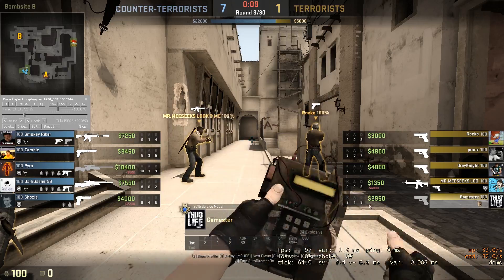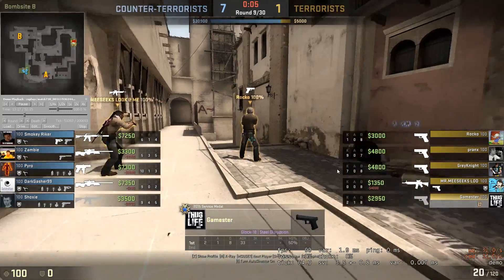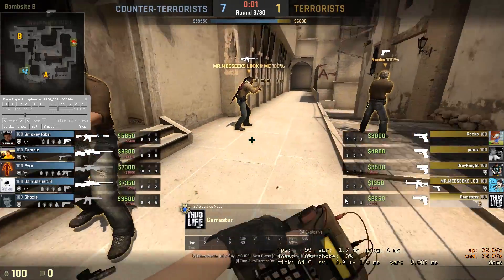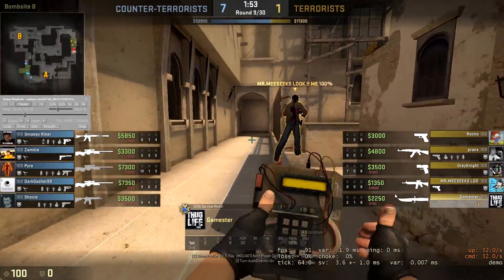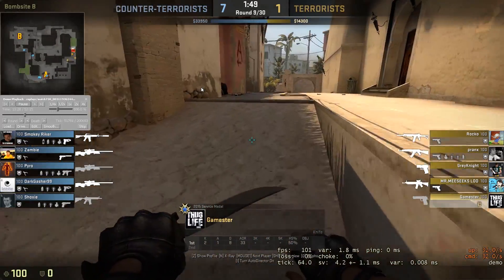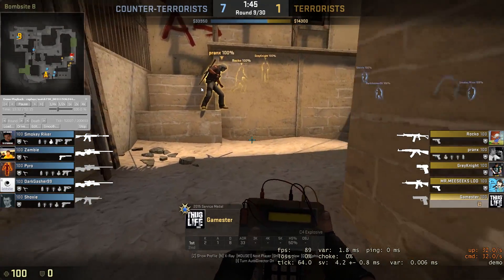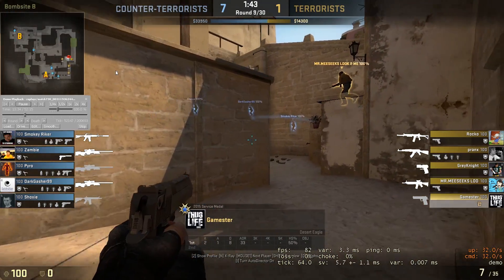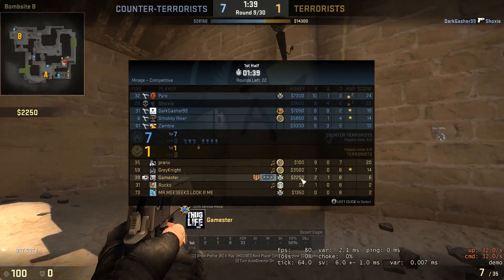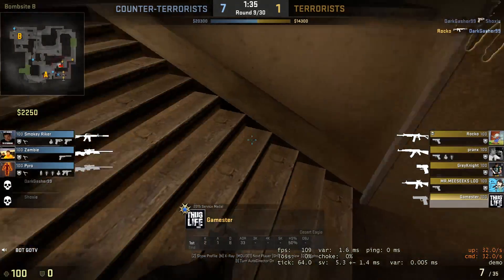Again, looks like you're having a really tough game — nothing you can do about that. Just hit your shots, make smarter choices. So it looks like you're just going to buy a Deagle; your team is forcing up. Maybe get armor too — you're going to get 2900 next round if you lose. If you did buy armor you would get 4100. You can still buy an AK, armor, and 2 flashes right here.